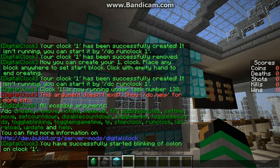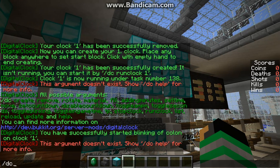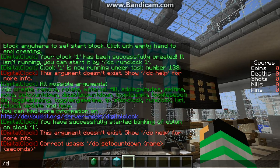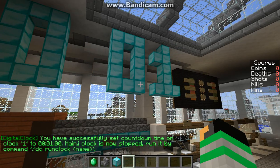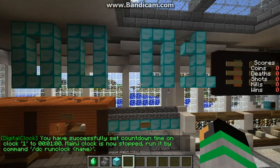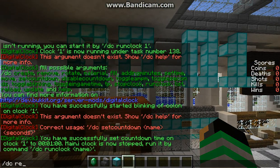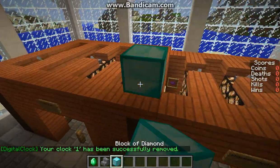Set countdown — I think we should do that. Slash DC set countdown number one. I think I just did it wrong. Set TDM one. Slash DC set countdown one, and then we're going to do sixty seconds. Alright, let's get rid of that — DC remove one. I didn't want to do that at all.